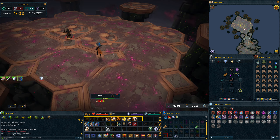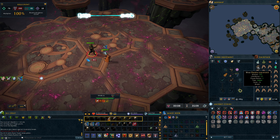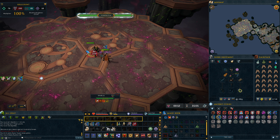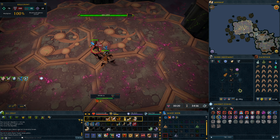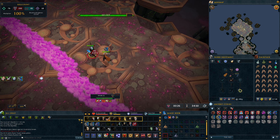You start the fight by praying melee and counting the boss's auto attacks. Here's auto attack number 1, auto attack number 2 — after which you switch to your shield and resonance for the big whirlwind. Switch back to your weapon and count 2 more auto attacks: here's auto attack number 1, followed by a very long pause, and then auto attack number 2. After the second auto attack you want to pray mage and move, to avoid the dragonfire and reduce any potential damage you can take from it.